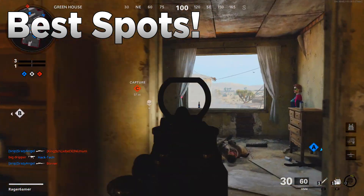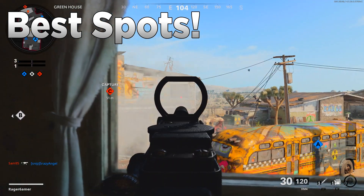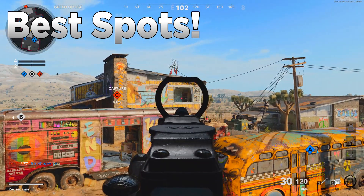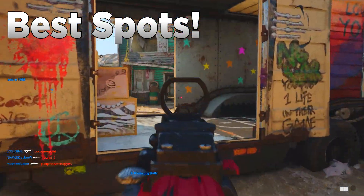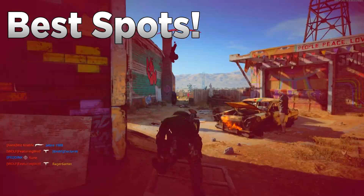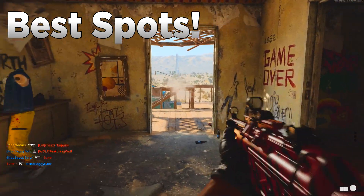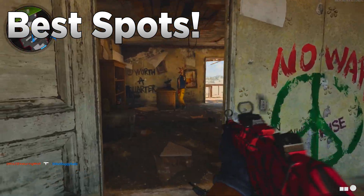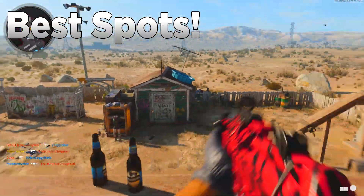Finally on Nuketown, the best spots are window to window — from the window of one house across to the window of the other, especially if enemies are close to the window. The center truck also has spots where enemies can hide and look across at the house. There are also desks in each building where campers hide, and any other pieces of solid cover on the map are worth watching.